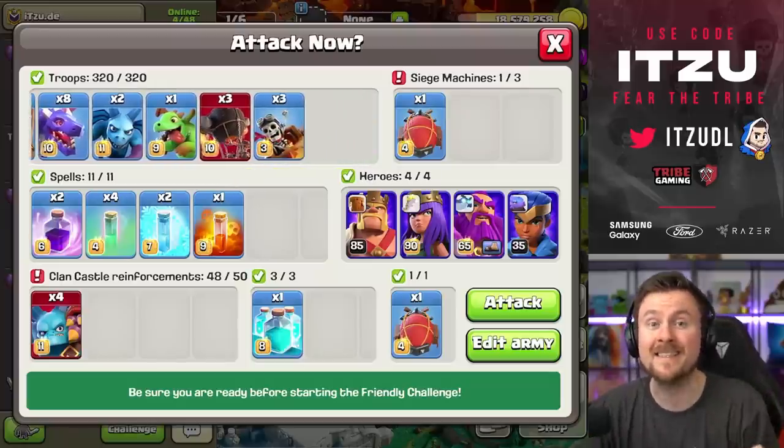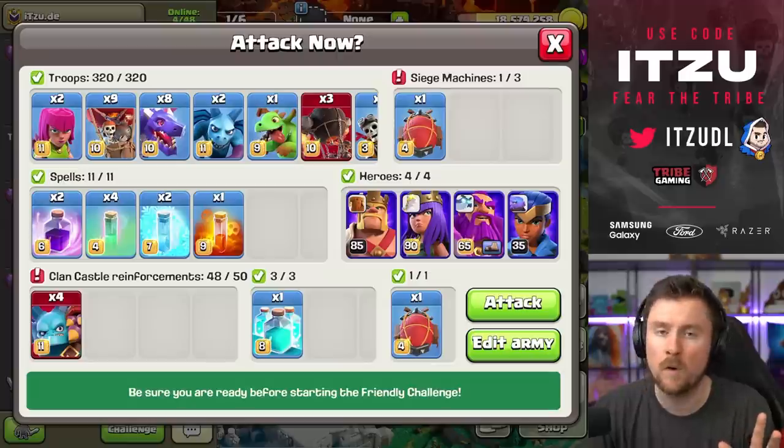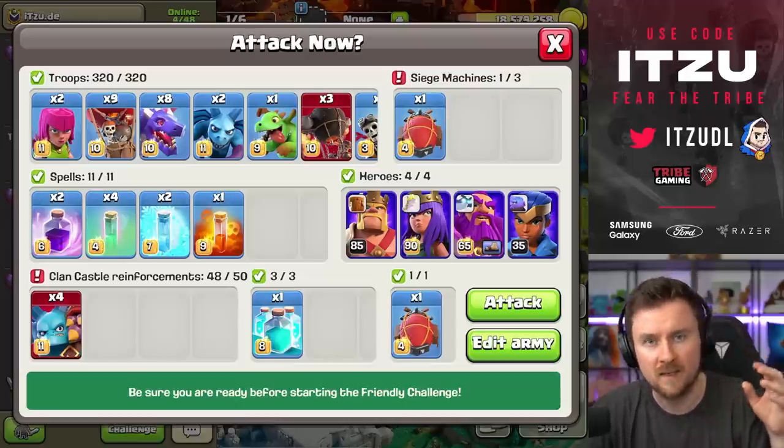Hey Clashers, if you're looking for an easy but strong strategy after the last Town Hall 15 update, don't worry - I've got you covered. Dragons with their new level are incredible and super consistent at getting solid results.